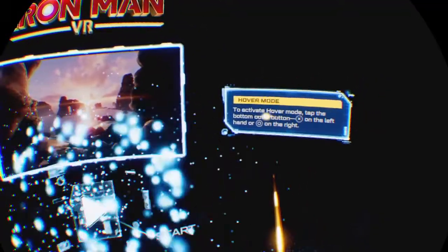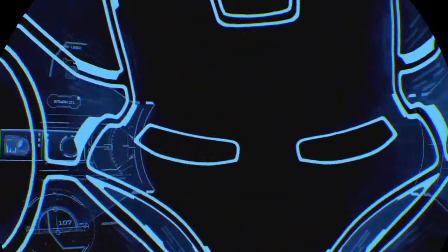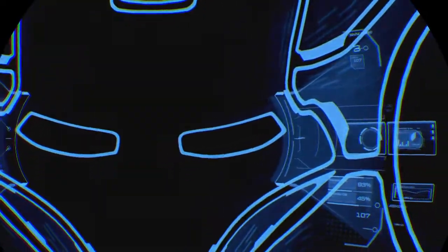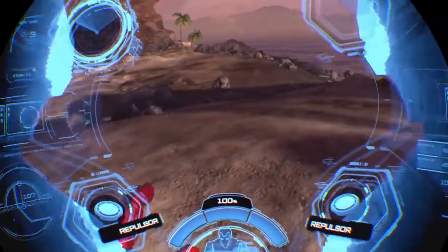So it's in hover mode — tap the bomb, X on the left hand or circle on the right. Let's start and we'll figure this out as we fly. I'll just tighten up the VR headset and see how dizzy I get. That's quite cool though — look at my mask! In peripheral vision I can sort of see the edge. That's quite cool.